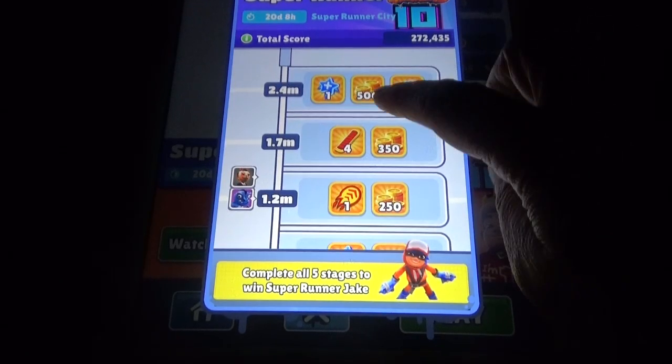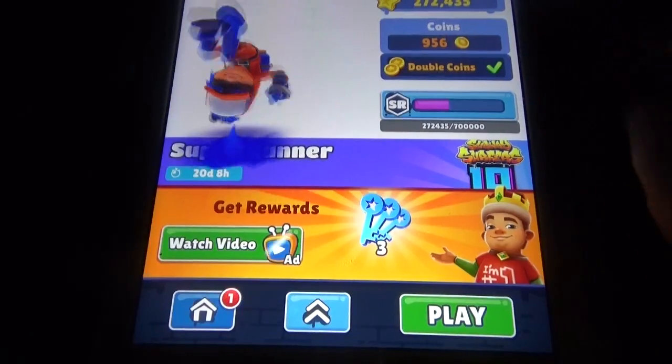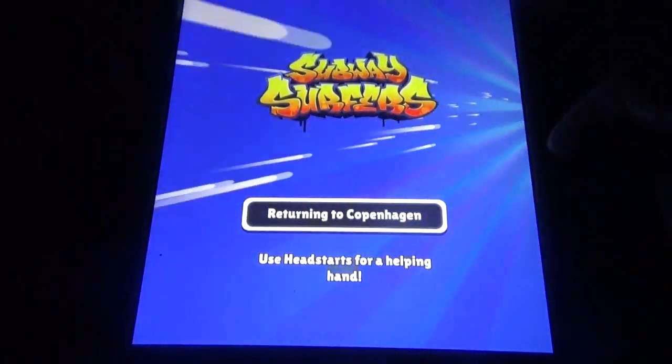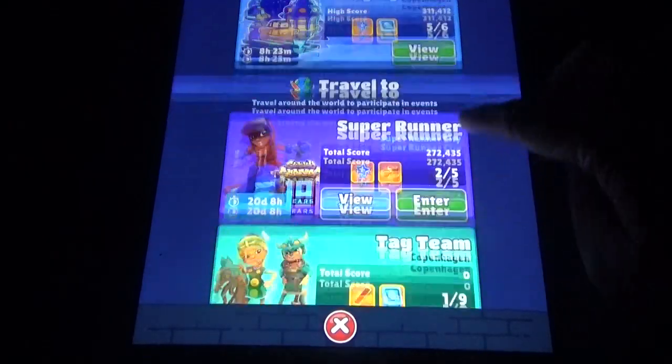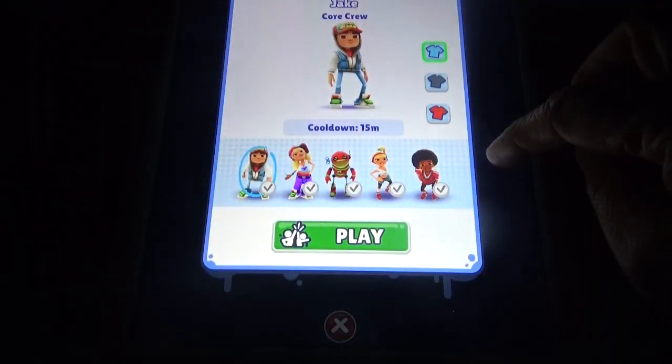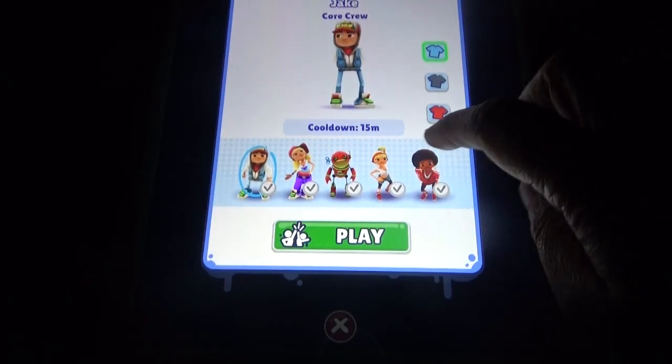You can get three keys and other rewards if you complete one stage. Then let's go to another event — the tag team event. You can select any of the available characters.